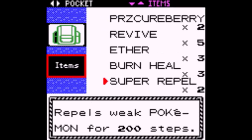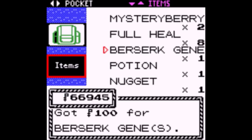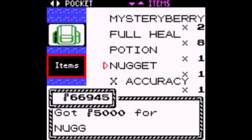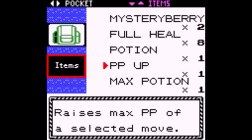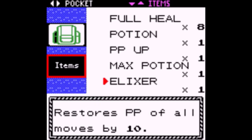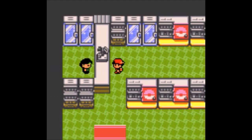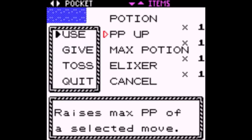Typhlosion — I'm a little surprised to see it here. I get the Flash Fire ability — you get hit by a fire move and your attack increases by one stage. I'm just surprised it's up here at all. Could be its move pool. Volcarona's still pretty decent — definitely its move pool for that one.